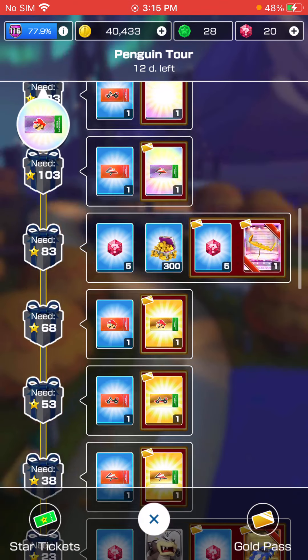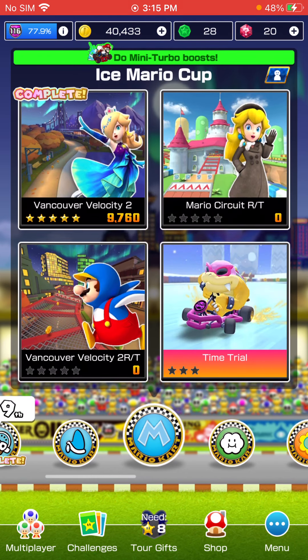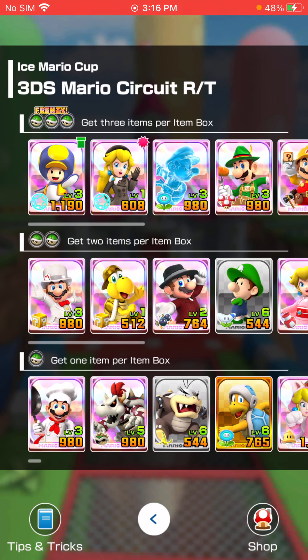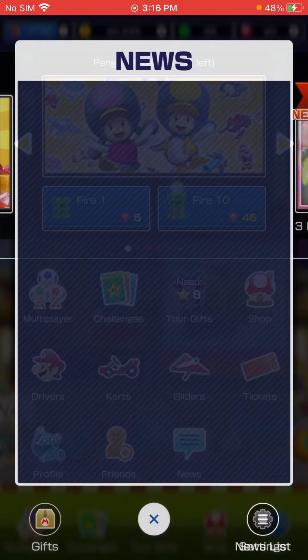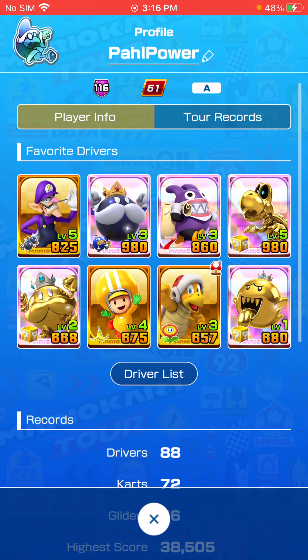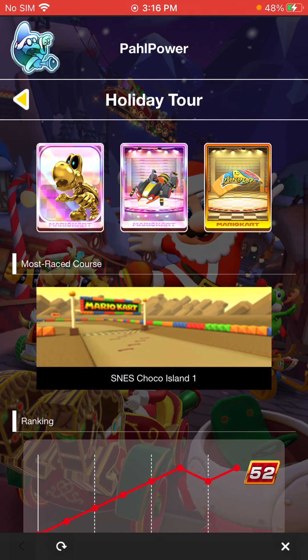Let's look at the gifts really quick — what ticket do we get? There we go, it's a driver ticket, so we'll have two tickets. We might be able to give one to Ice Mario. Let's look at my last tour stats. We only had 672,000 — I didn't have very much time to play at all, so I wasn't really able to work on getting higher scores.